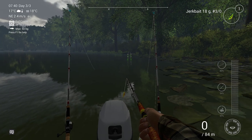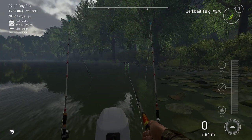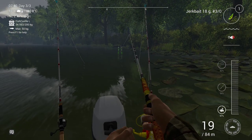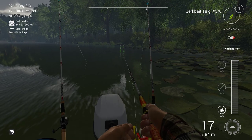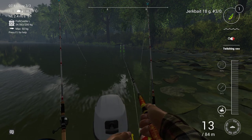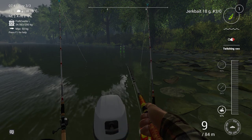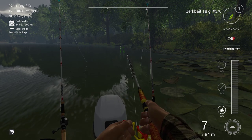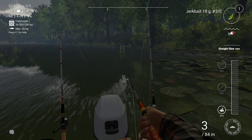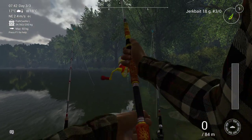What you need to do is cast out and reel with speed 1, then do the twitching — twitching is very important. You're going to catch a lot of fish. I need to say that by lowering to the jerkbait 18G with the 3-0 hook I got a lot more youngs and normals, so I was really surprised I got the unique. But it is possible — the big jerkbait works too.